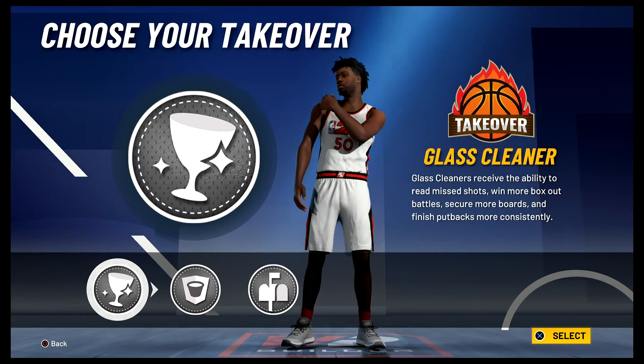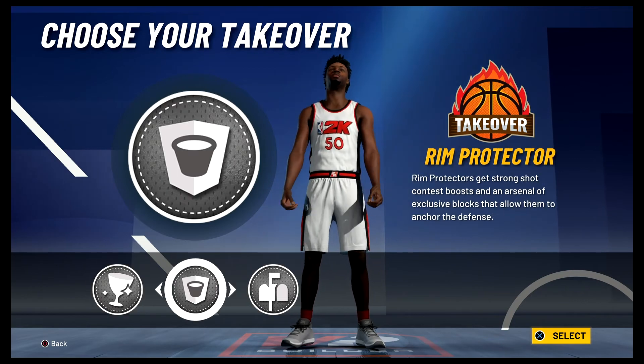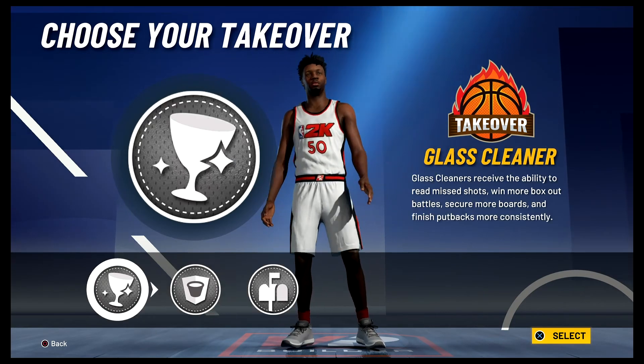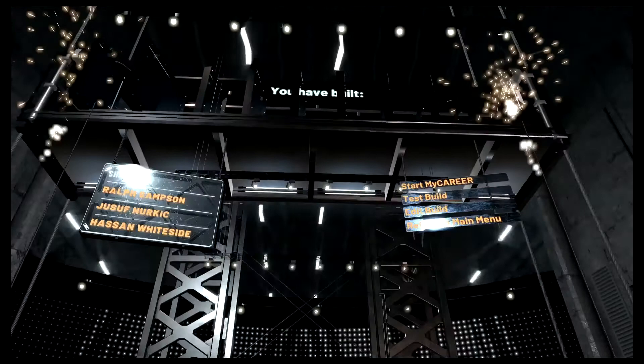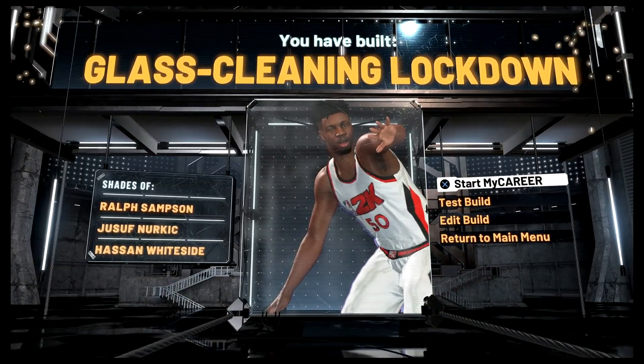For the takeover, I just prefer the glass cleaner takeover so I'm going to go with that. The build is complete and you have built a glass cleaning lockdown — shades of Ralph Sampson, Jusuf Nurkic, and Hassan Whiteside.